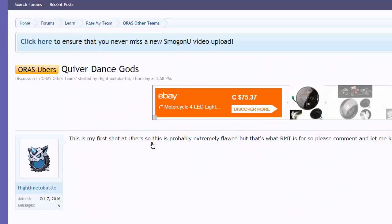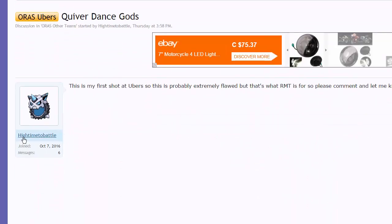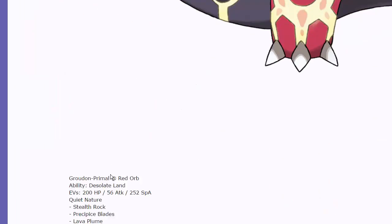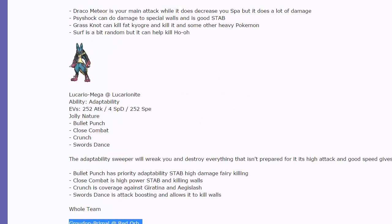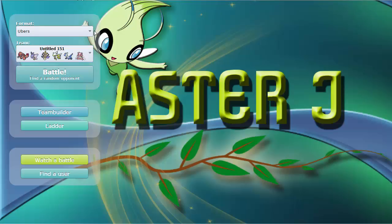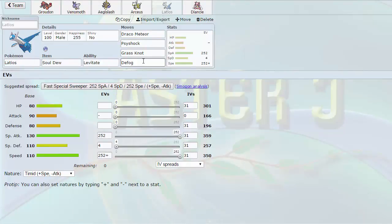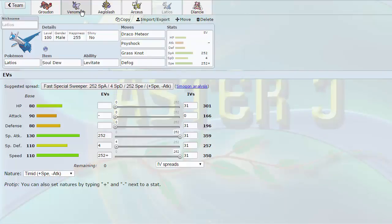I'm just gonna bring up the team right here — team made by Hi Time to Battle. It's a really cool team. I made a couple of modifications. If you go here on the thread, you'll see that his last mon was a Mega Lucario. I decided to swap that out for a Mega Diancy, as you guys can see right here. I felt like having hazard prevention as well as hazard removal — he didn't initially have Defog on this Latios set, but having those two forms of hazard control really helps out Venomoth because it is a Focus Sash Quiver Dance set.